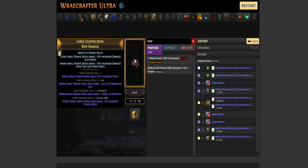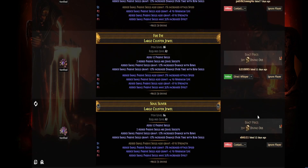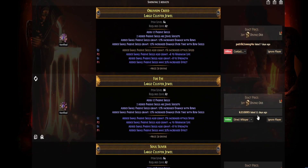And we got four to seven to maximum life. This is actually a pretty good cluster jewel. We also got plus one percent attack speed, which isn't the best, but it's good in combination with the max life. Before we end the video, I wanted to show you guys what the cluster jewel that we just crafted is worth approximately.